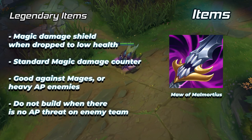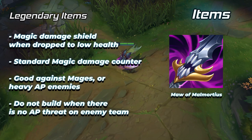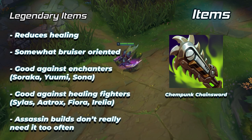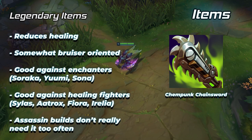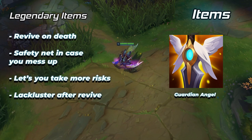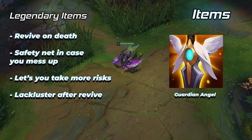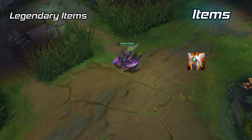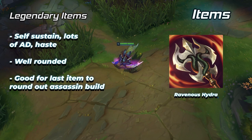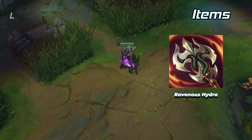Maw of Malmordius is your standard AP counter — the magic damage shield is fantastic and will hard counter most AP enemies. Chempunk Chainsword lets you counter healing, typically seen on bruiser Khazix builds but works on assassin builds too if needed. Guardian Angel is a great defensive option that lets you be more risky in fights — use it late in your build if you want more safety. Ravenous Hydra can work very well as a sixth item for assassin Khazix, great for rounding out the build and giving you that extra sustain to solo carry games.